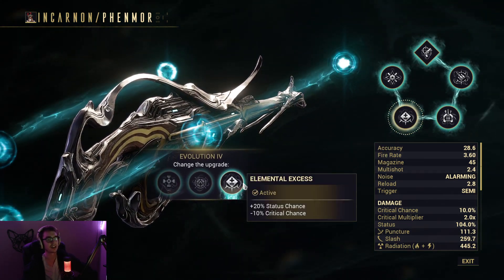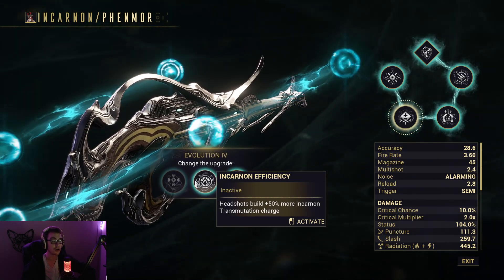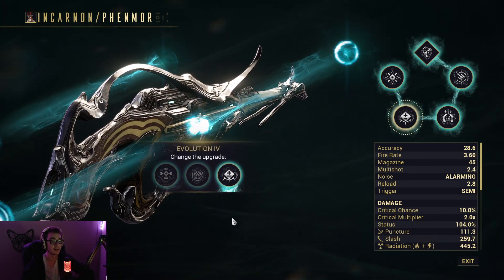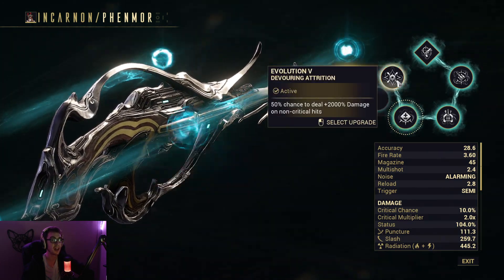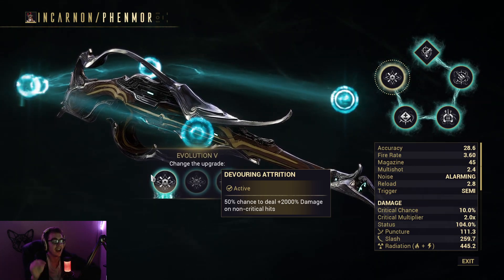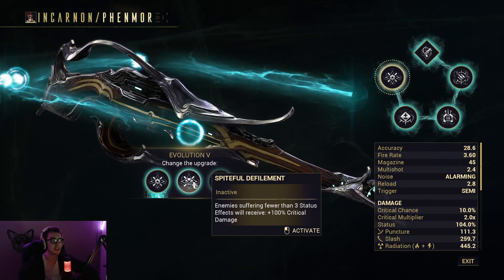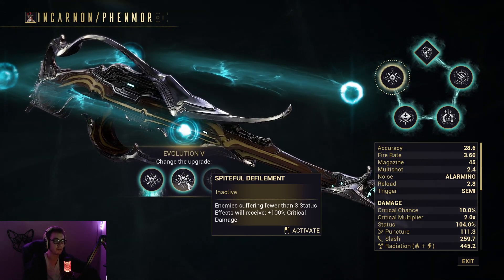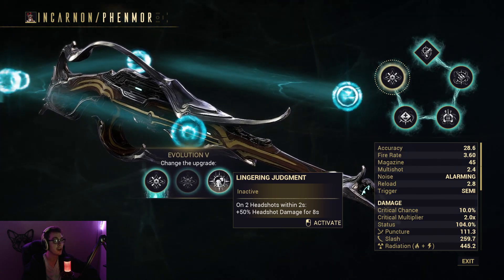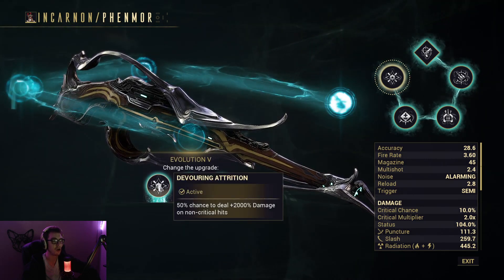For Evolution 4, same as the last one, I took 20% status chance minus 10% crit chance. It also has headshots build 5% more incarnon transmutation charge — fair enough, it's good but it's not a DPS boost. There's also 10% status and 10% critical chance increase. But the last option is a 50% chance to deal plus 2,000% damage on non-critical hits, so I'm going with that one to do all the damage. Another option gives enemies suffering fewer than three status effects plus 100% critical damage — interesting for a pure crit build, but I don't think it would be anywhere near as good as Devouring Attrition. There's also Lingering Judgment — on two headshots within two seconds, plus 50% headshot damage for eight seconds — also okay, but not as good as Devouring Attrition. Without a doubt, I built towards doing all the damage on non-criticals.